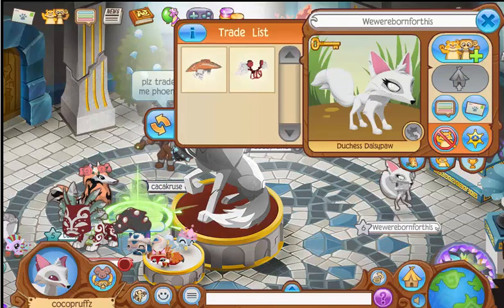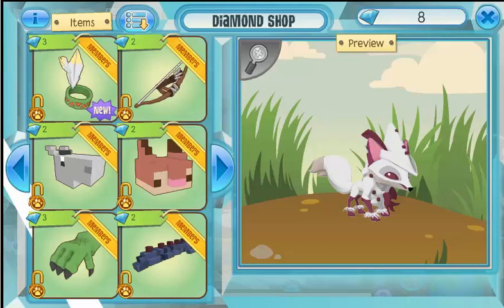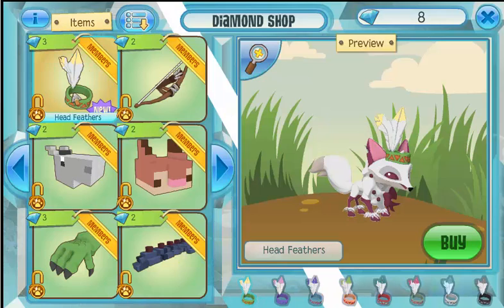This person is trying to get diamonds. Sorry to say, but it's never going to work. Anyway, here are the head feathers! Yes, that's what I wanted to show.